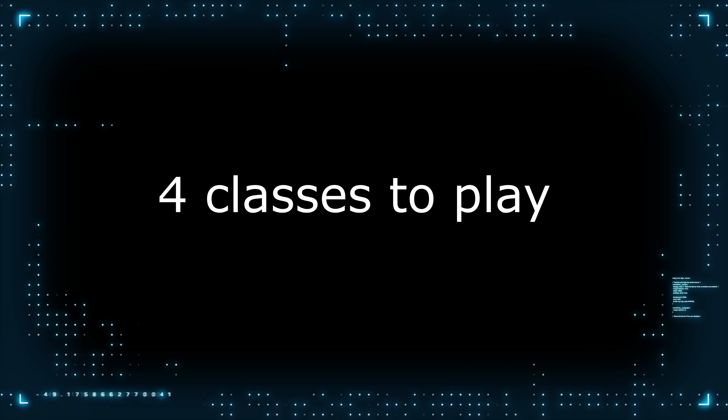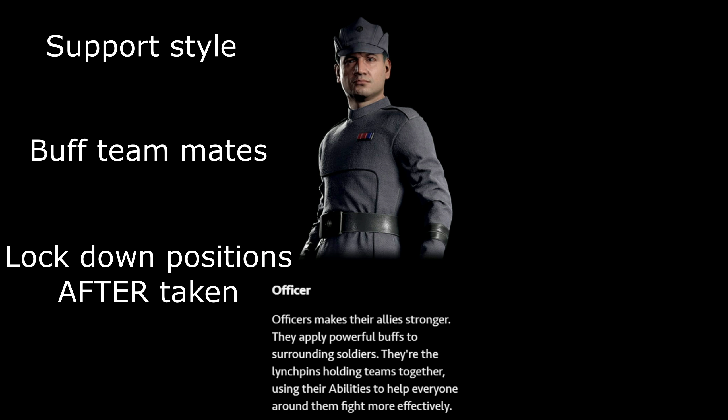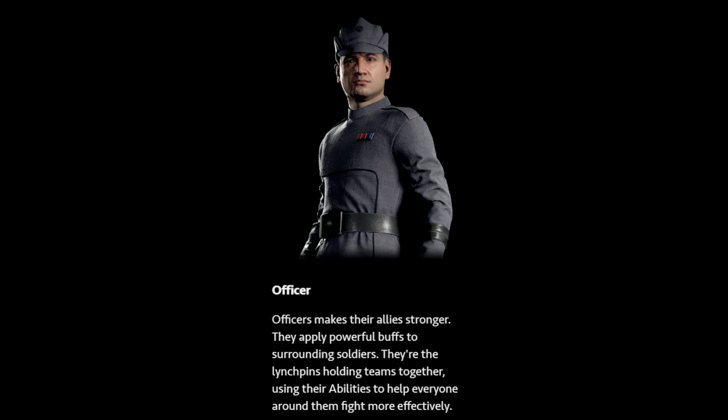So let's go over the classes — let's review what they are. There are four different classes that you can play. The first one is a support style class known as the officer. This guy basically buffs up your teammates and he locks down positions like A, B, C, D, flag, whatever, after you've taken them with a turret. He buffs and strengthens teammates and stays in that support role.